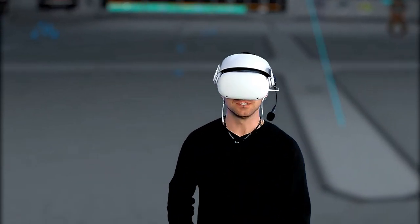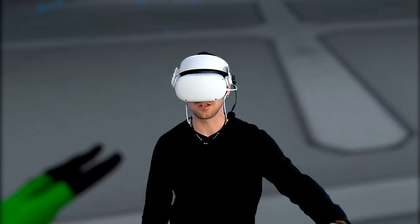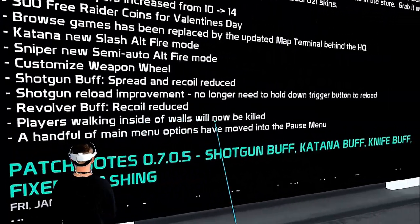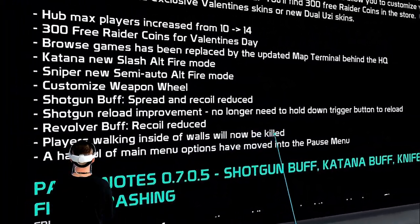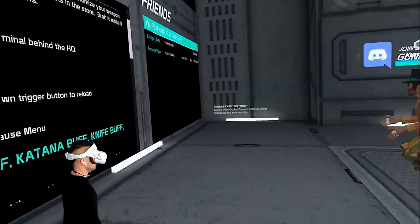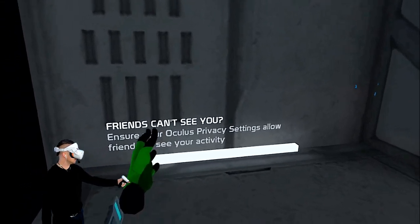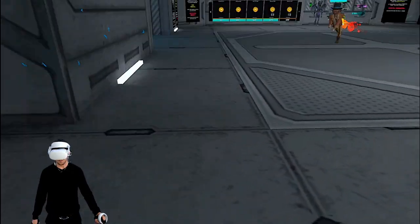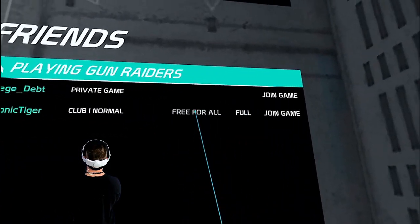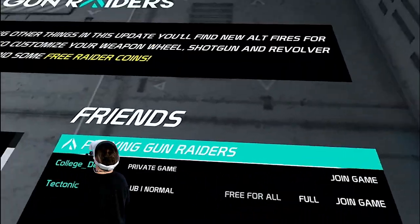Remember people were glitching into the walls? Now if you glitch into the walls, it just automatically kills you — players walking inside of walls will be killed. A handful of main menu options have moved to the pause menu. Also, if friends can't see you, ensure your Oculus privacy settings allow friends to see your activity. Right here, I could jump into a couple of these lobbies — Free for All is full. I can join College Debt, he's in a private game.